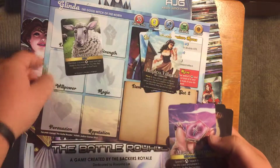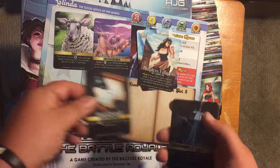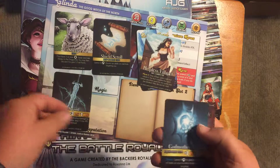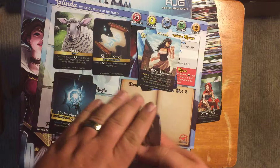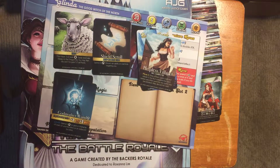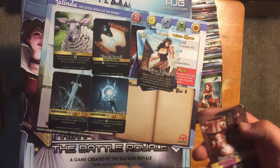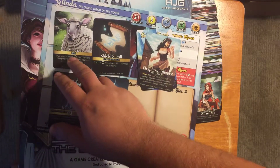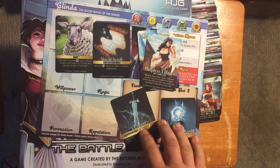Next we have item cards. We have regular items, disposable items, and equippable items. Your regular items do something. Your disposable items do something and go away. Your equippable items will go into your item slots.